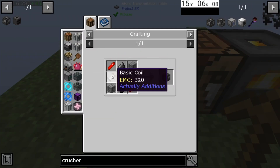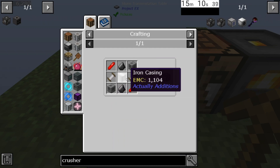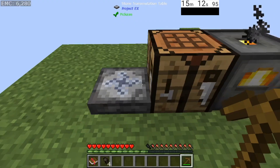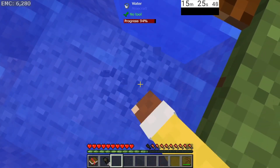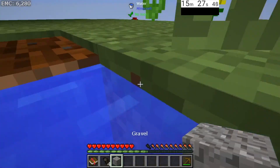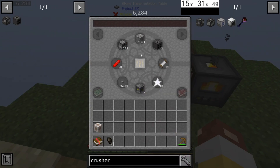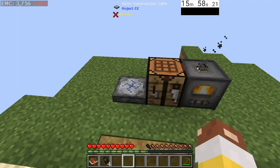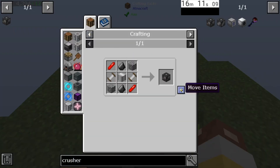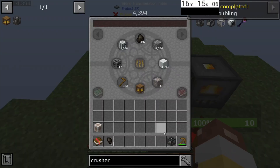Next up is the crusher. We now have everything we need: the basic coils, the redstoneia crystals, cobblestone, and iron casing. Now we need flint. There's a simple way to get flint — come over to your little water pond here, there's some gravel right here. You might get lucky and get yourself a flint out of the first one. If not, go ahead and grab three, craft that up into a flint. Grab yourself all the needed materials — voila, you now have a crusher. Now you can ore double all you would like.